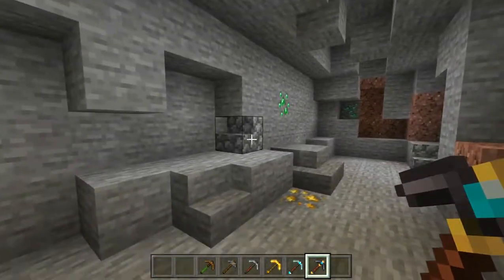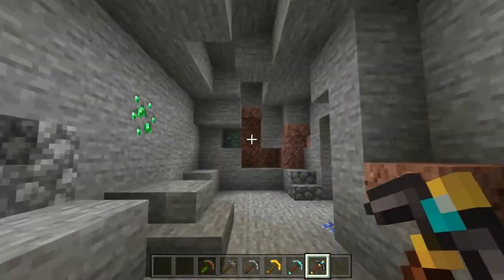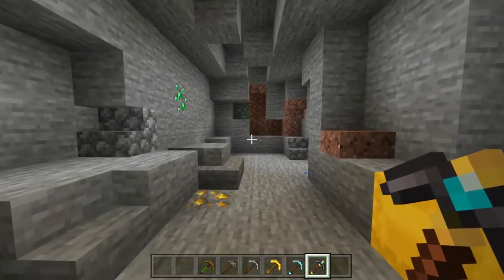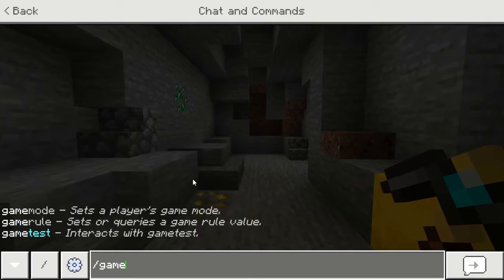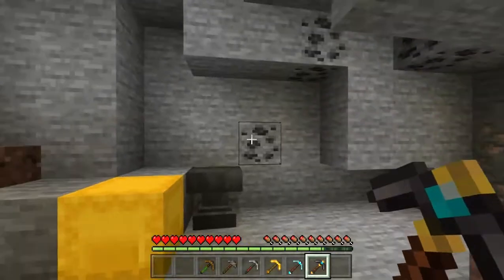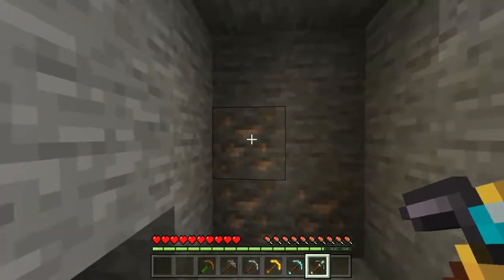Here is the mine — as you can see, I just blew up some TNT and placed some blocks there. Let me switch into survival mode real quick. There we go.